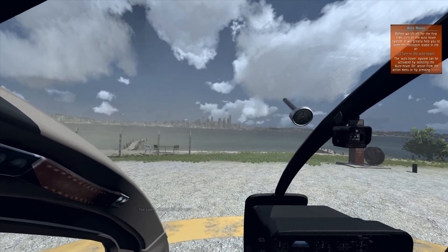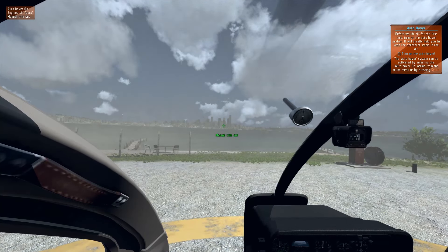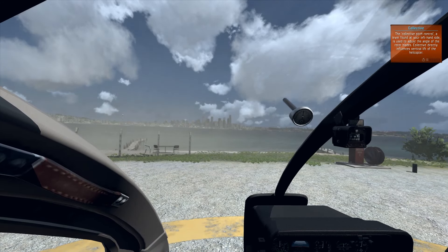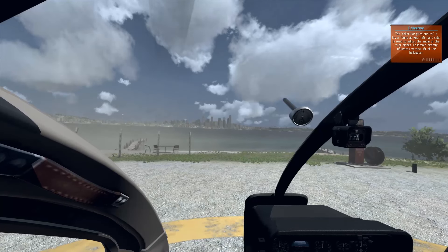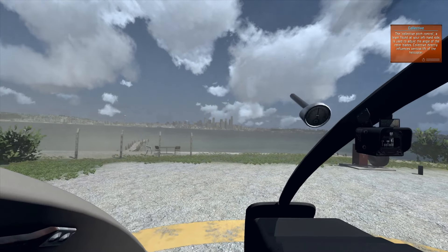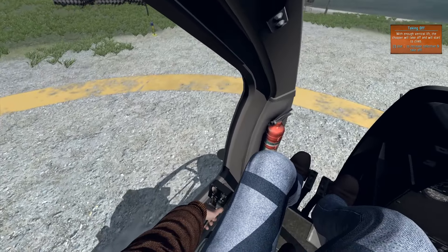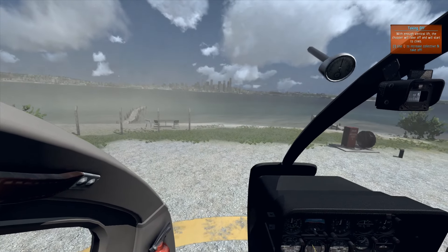Let's turn on the auto hover. The auto hover can be activated by pressing auto hover on the action menu, with the action menu being in the top left. You scroll your mouse wheel and get your options, and to select the option you press the mouse wheel in. It's now saying that the lever to lift the helicopter is the collective, found on the left-hand side. Let's look at the collective - they're lifting it up. We're going to increase the collective and take off. Let's lift it up slightly, slowly, and we're off - taking off.